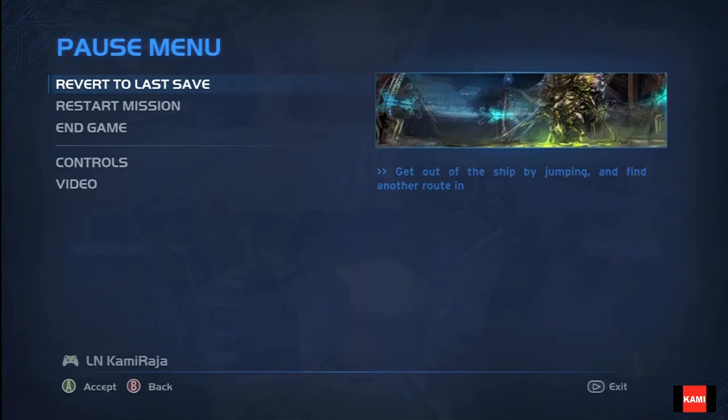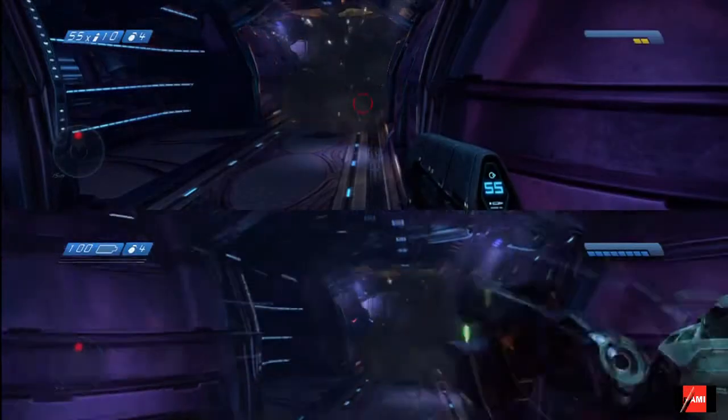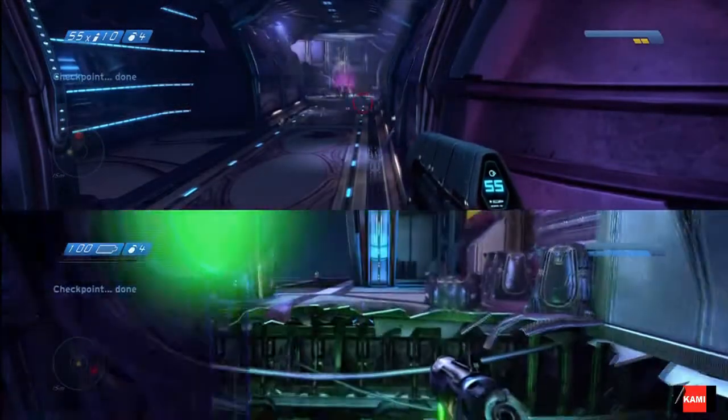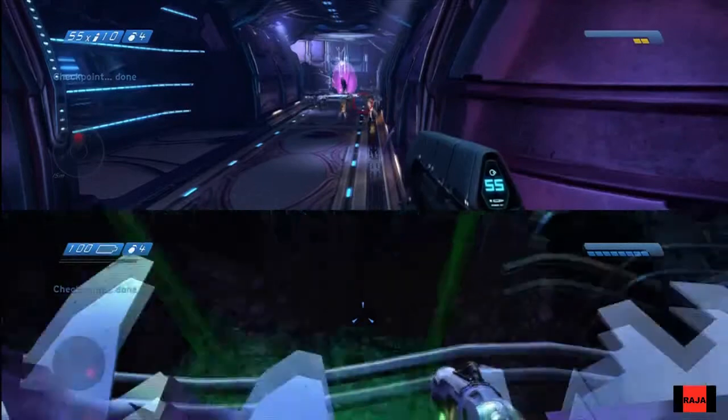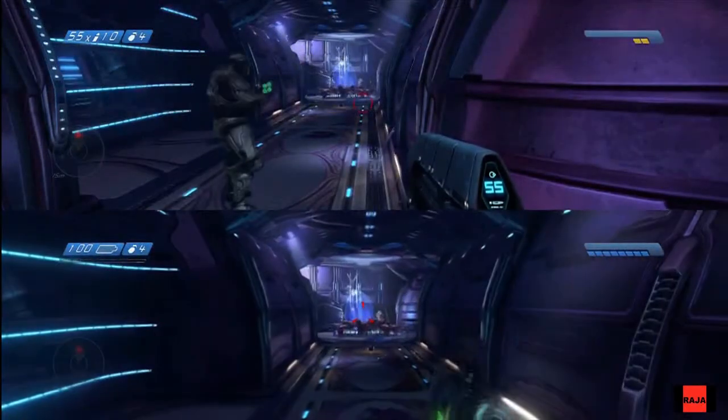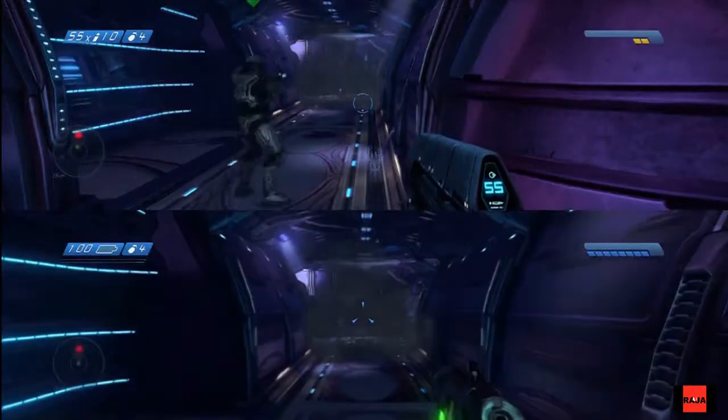When you go through the first set of purple doors, you'll get to a point where you have to jump down — but don't jump down here yet, because if you look on the upper screen right now, there will be flood that spawns all the time from this ceiling right here.